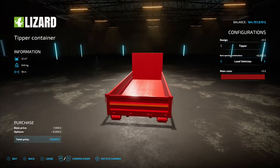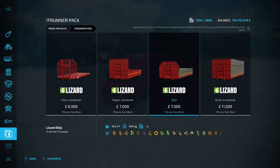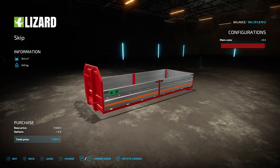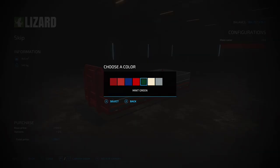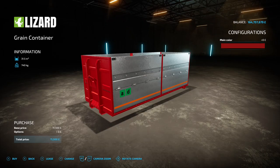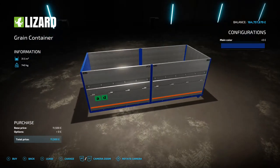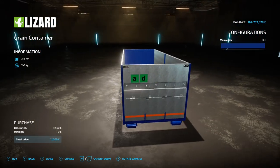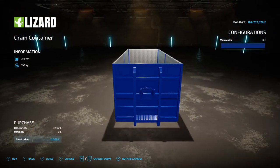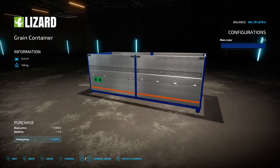Then there's the skip version with a 16,500 liter capacity at seven and a half grand - the two tone stainless steel and red looks good with the main color options. The grain container is the biggest at 31,500 liter capacity, 11 and a half grand. I really like that stainless steel look with the colorful accents. Note: the website says compatibility with all vehicles with a lifting arm is not guaranteed - it is compatible with the Fiat 190 38 version 1.1.0.0, so bear that in mind.